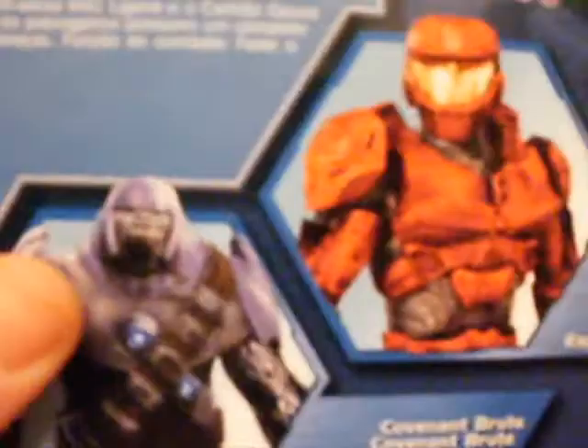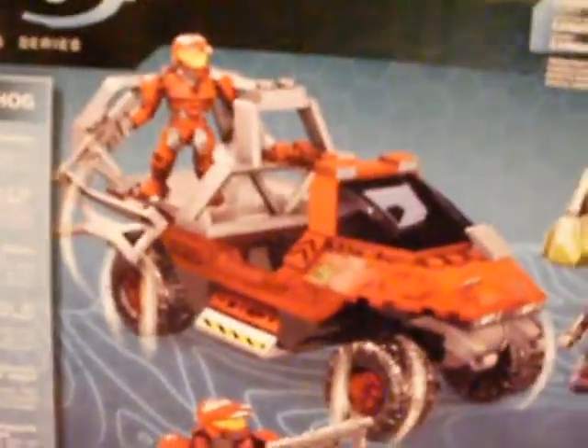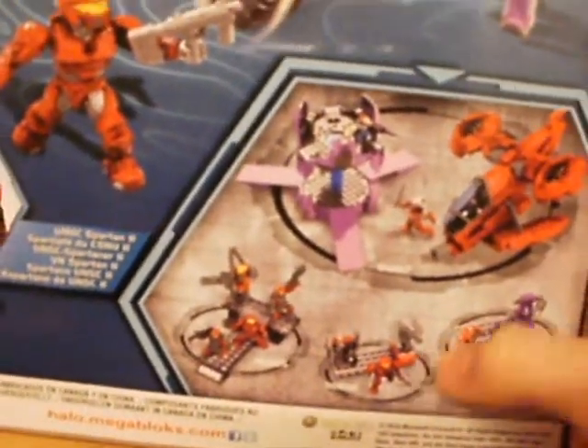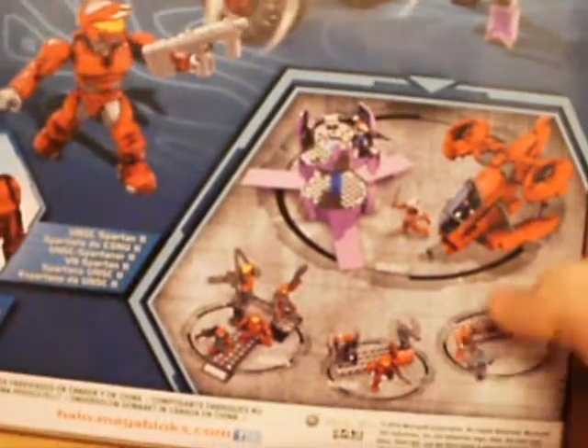Let's turn it over. Here we have the red Spartan picture and the brute picture. There's the picture of the transport Warthog, and there's all of them — the red sets — and then the other red sets are the Hornet attack set. I'm going to have to buy that on eBay, and the weapon packs as well.